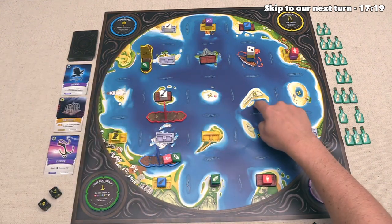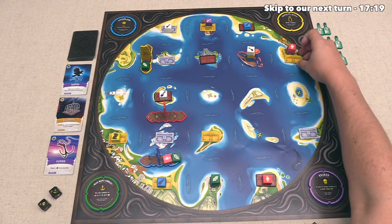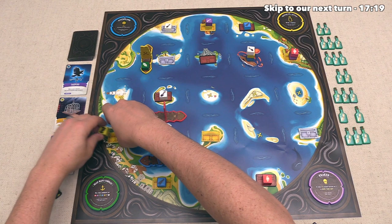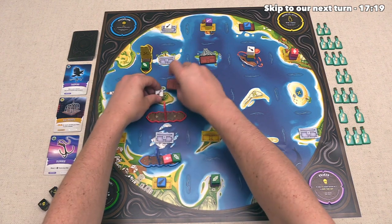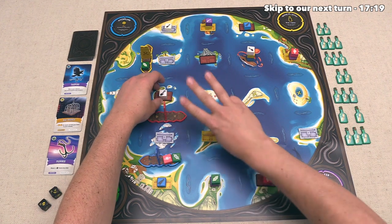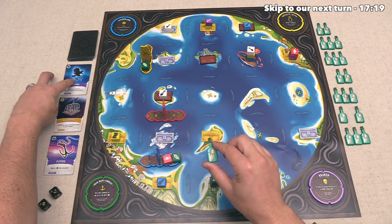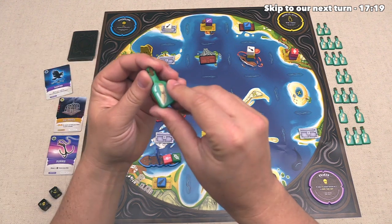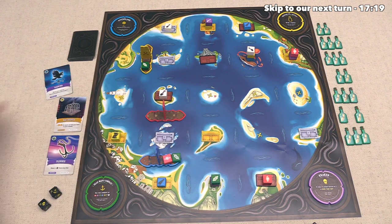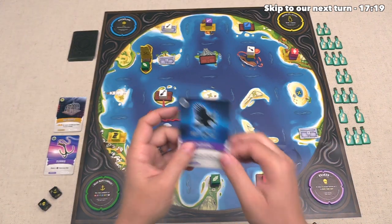They are going to start things off by spending one action to take clairvoyant. This does not have a cost in resources - it just costs one action to take, and this gives them a one-time fortune ability to peek at any three unclaimed chests on the game board. After that, they can draw a new card from the top of the deck, and this one costs one yellow resource, and it is the rat bounty. This says that the player who has this at the end of the game will get two coins for each rat that they have in their chests.